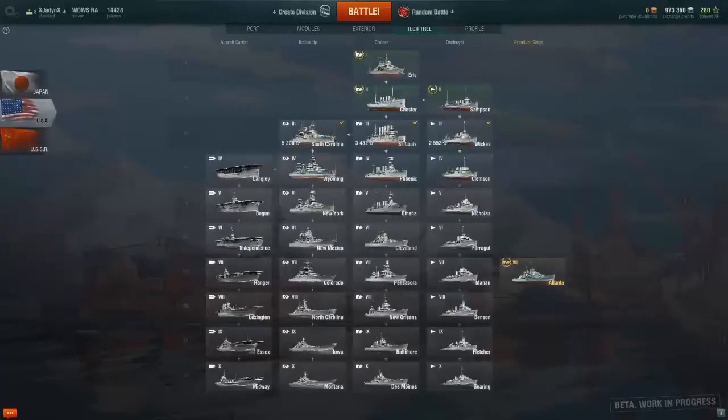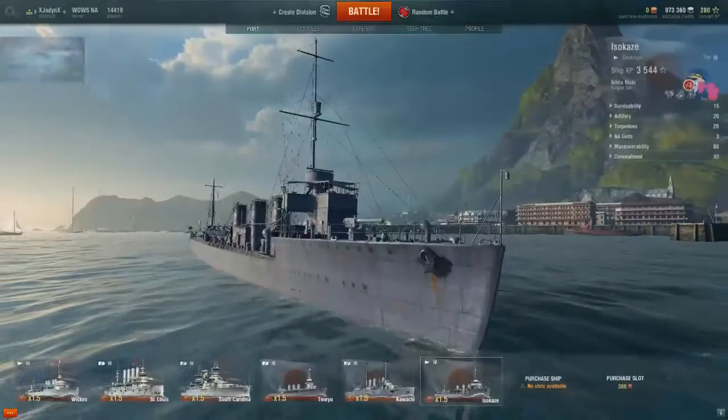The guns aren't quite as good but they're almost as good, which for a Japanese destroyer is pretty amazing because Japanese destroyers are not known for their guns — they're known for their torpedoes. So even though the Clemens is faster and its guns are slightly better, the Izukazi is actually kind of an overall better killer. Let's go back to the ship.